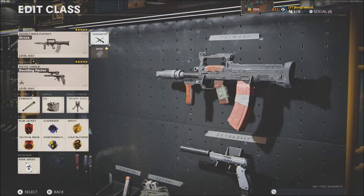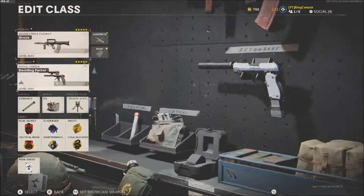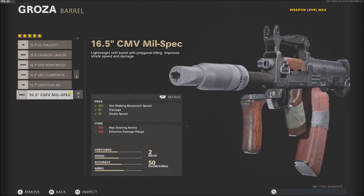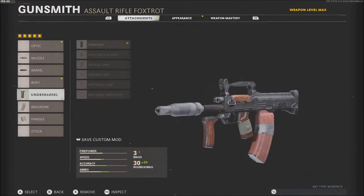It's like a three or four shot kill and two shot headshot. You can see the class setup here. The perks are always the same: flakjack, attack, scavenger, quartermaster, ghost, and cold-blooded. For the attachments, I use the Grew suppressor, the CMV mil-spec barrel — which is the task force barrel on any other gun — then the foregrip underbarrel, the 50-round fast mag, and the Grew elastic wrap.